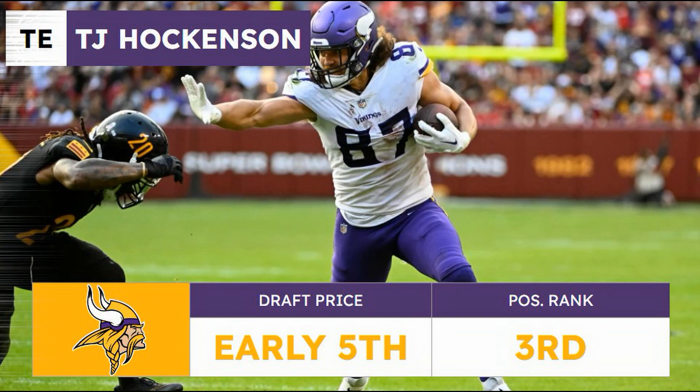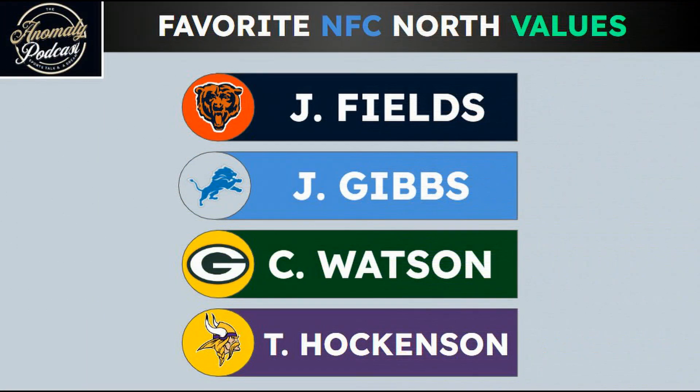That is going to do it for today's show. Let's recap: our quarterback for the NFC North, based off of draft value, is Justin Fields. The running back is Jahmyr Gibbs. Christian Watson for the Packers at the wide receiver position. And our tight end is T.J. Hockenson. This team has upside, upside, upside — that is the model of this team. It's a lot less stable than the AFC North, but I think it has pretty close to the same upside.